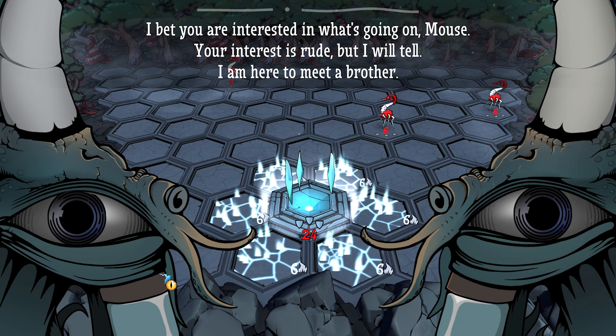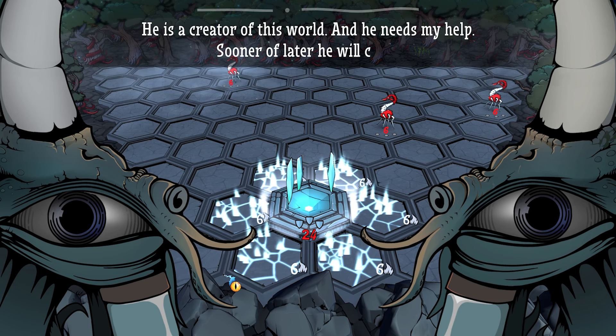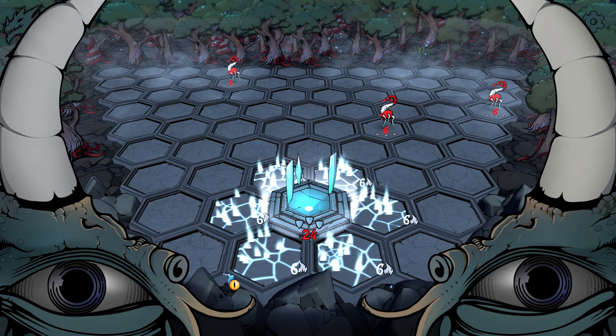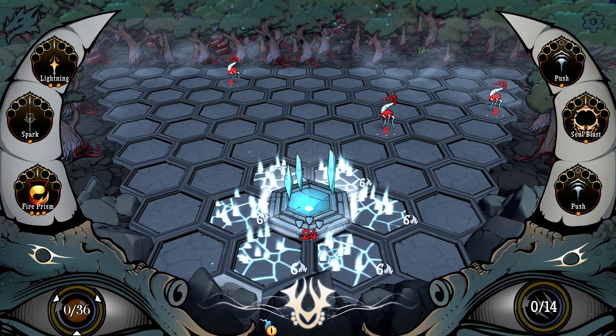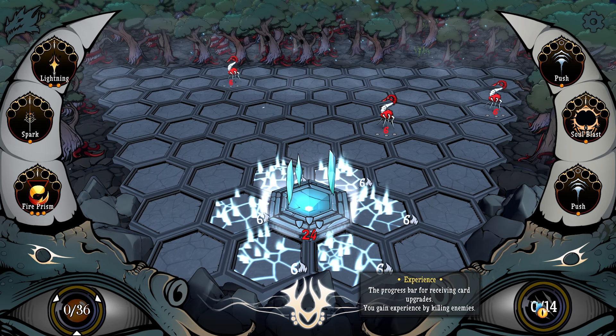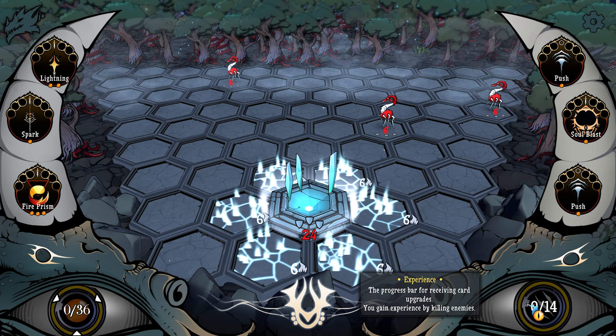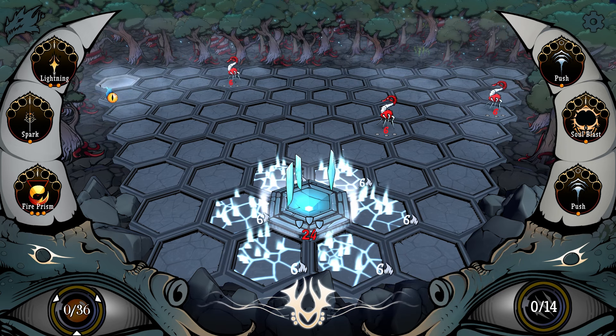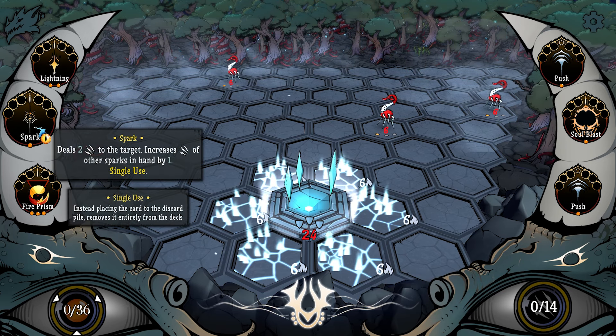I bet you are interested in what's going on, mouse — that's the name of one of my cats. Your interest is rude, but I will tell. I am here to meet a brother. He is a creator of this world and he needs my help. Sooner or later he will come, if we draw more attention. So I guess we're trying to summon another god — that's what I'm getting out of this.